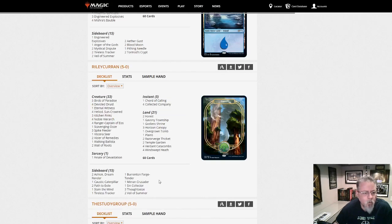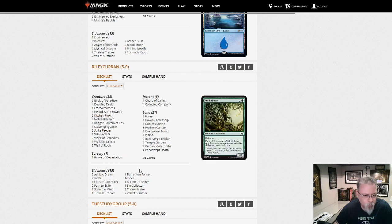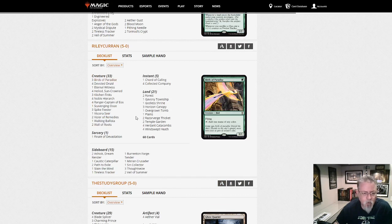Riley Curran with a Devoted Druid deck — Heliod combo. This one's got a couple of combos: Vizier-Druid combo, Heliod-Walking Ballista, Spike Feeder, Kitchen Finks — pick your combo. Ranger Captain to find all your combo pieces. This is starting to become a bigger version of the Devoted Druid deck now that Heliod's out. I'm a little surprised not to see Eldrazi's Call in here — I think that might be a little better than Coco in this.